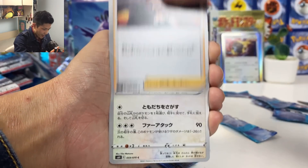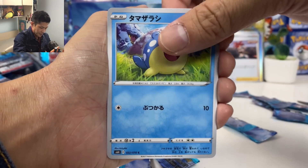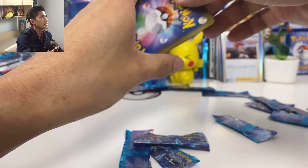We got another Flannery. Am I going to pull that for a lot? Spheal, Serena. Final pack — and then we open Jack Black.